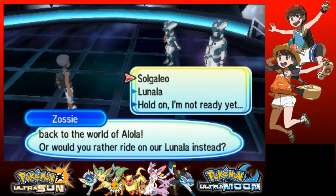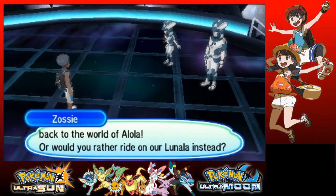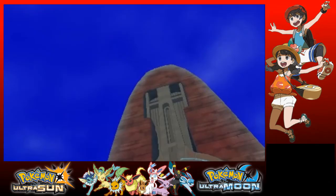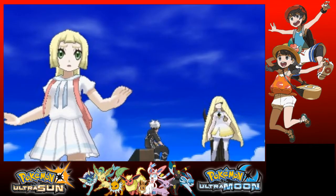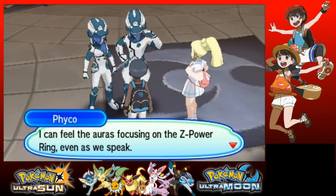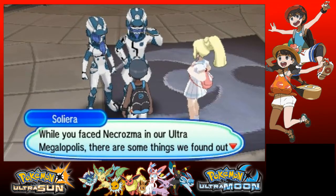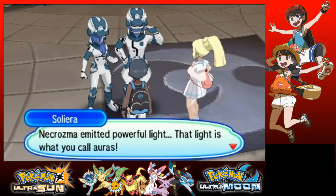I'll let you ride on Sogaleo if you wanna go back to the world of Alola, or would you rather ride on our Lunala instead? I guess I'll ride on Lunala. Most impressive, youthful holder of the Z-ring — I can feel the auras focusing on the Z-ring, even as we speak. Thank you very much. While you faced Necrozma in our Ultra Megalopolis, there are some things we found out about the auras that fill Alola. Before our ancestors were forced to contain it, Necrozma emitted powerful light — that light is what you call auras. That light must have passed through the Ultra Wormhole and rained down throughout Alola.